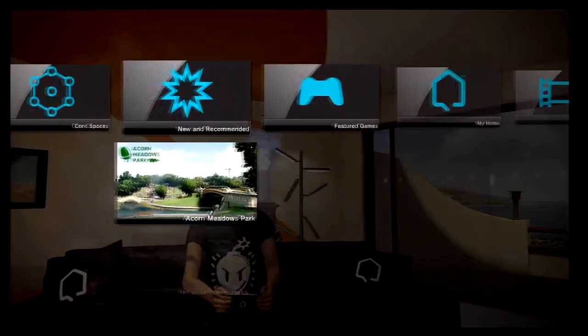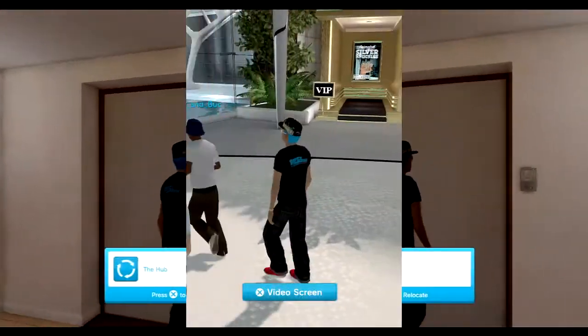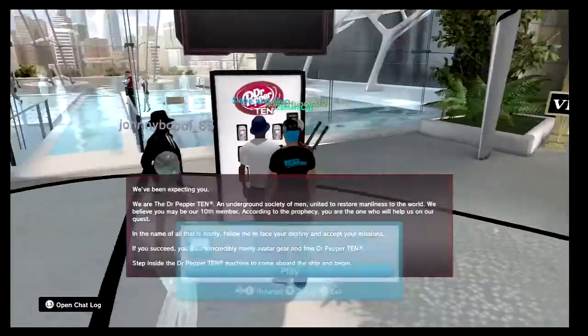Start off by heading to the hub via your navigator or by leaving your harbor studio. Once you get to the hub, walk up to the Dr. Pepper 10 machine and press the cross button.